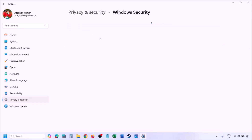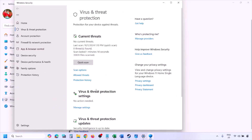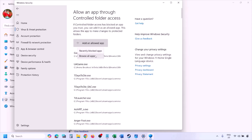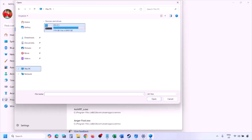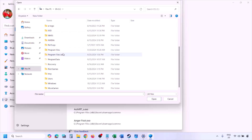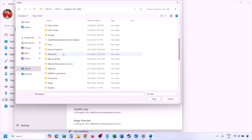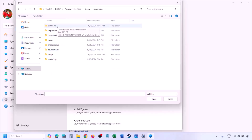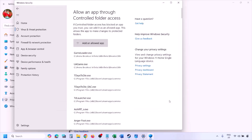Click on Windows Security, then Virus and Threat Protection. Scroll down to Manage Ransomware Protection and click Allow an App through Controlled Folder Access, then click Yes and Add an Allowed App. Click Browse All Apps, navigate to the game installation folder — open your drive, Program Files (x86), the Steam folder, SteamApps, Common, then the game folder — select the game EXE file and click Open. Once added, launch the game and check.